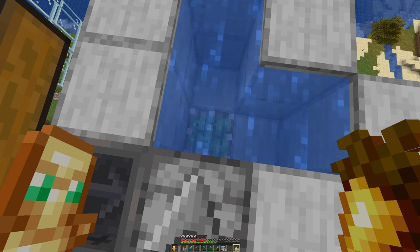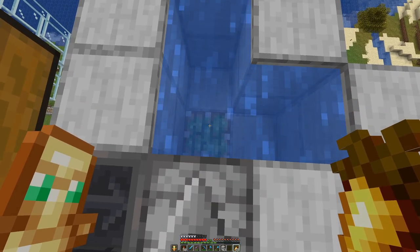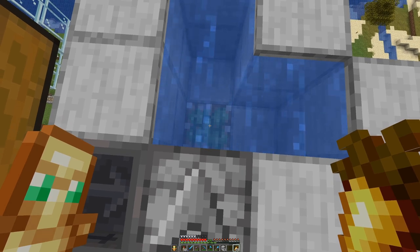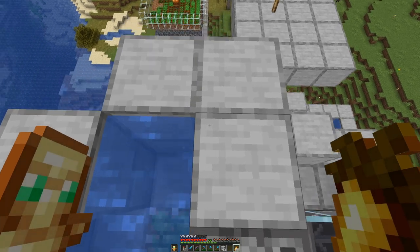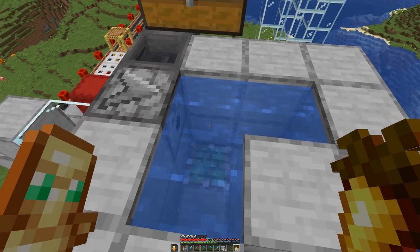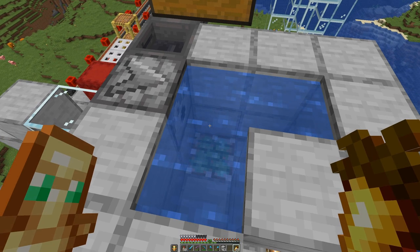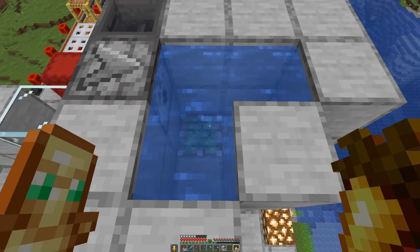anything that is on the coral block will actually break. That's the mechanic we need, because we will grow the sea pickles on the coral block and once the coral block moves it will break them. When the coral block is down we can place the sea pickles on the coral block, and then through the dispenser it gets bone mealed.